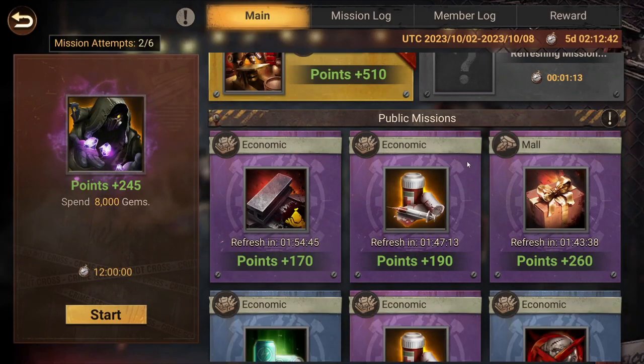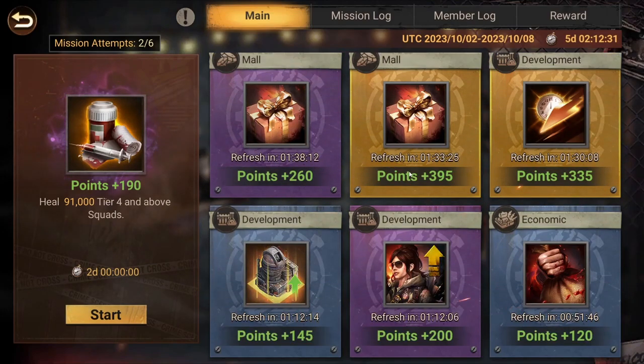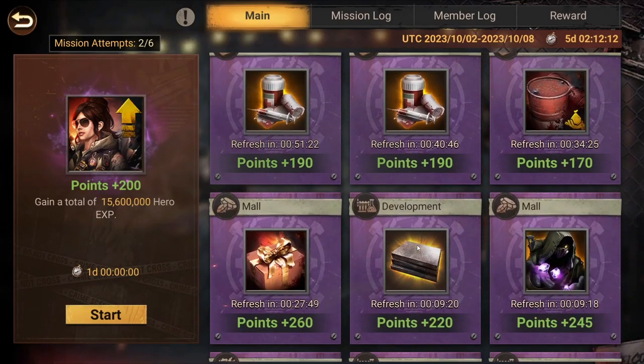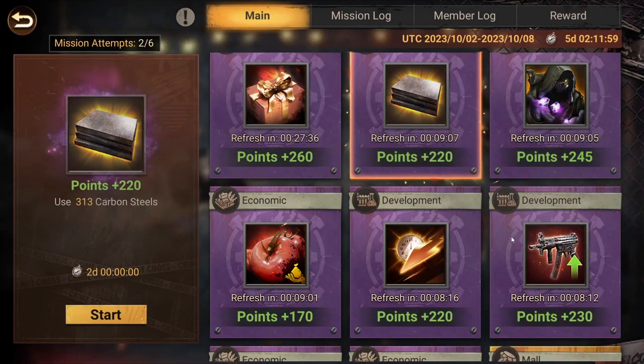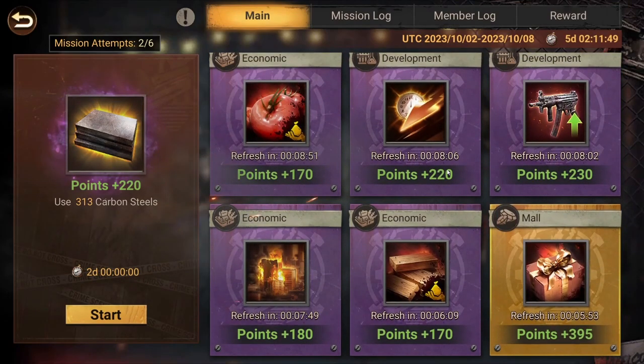Missions I would not do include the healing mission — it requires a lot of troops to heal. Same for killing troops unless you've got a big war in your region. The gain of total hero experience I'd skip too — I keep my experience books for Top Commander. Commander equipment might missions are really hard to do as well; you have to spend a lot of carbon steel and fabrics to achieve those, and they're definitely not worth doing during the Alliance League — save them for Top Commander.